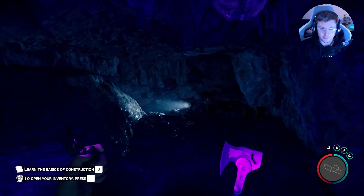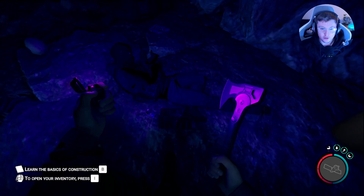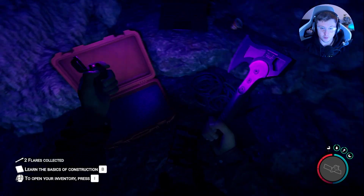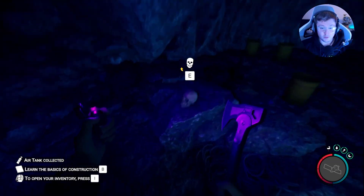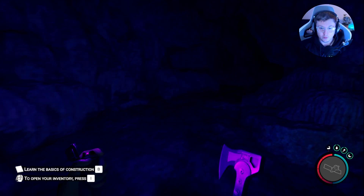We're now in the cave. The first room has a couple of things to loot: there's a dead body with some ammo, a box, a computer to break for computer chips, two computers, more ammo, and an air tank which will come in handy for the rebreather, as well as a note.